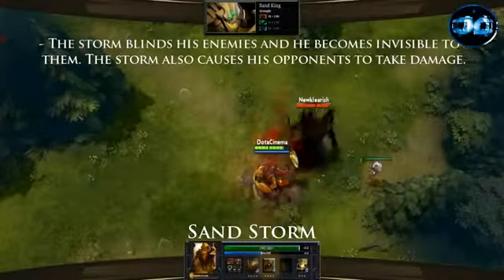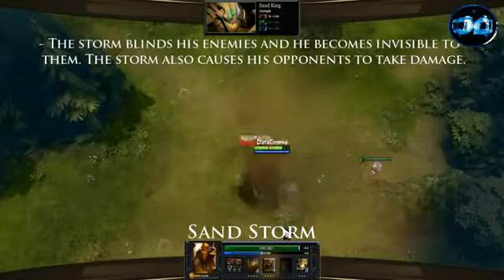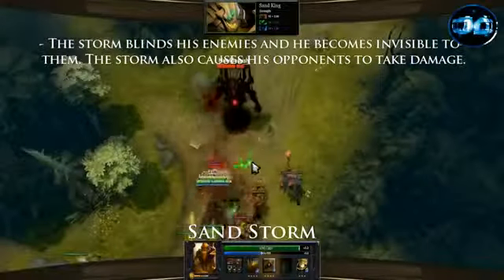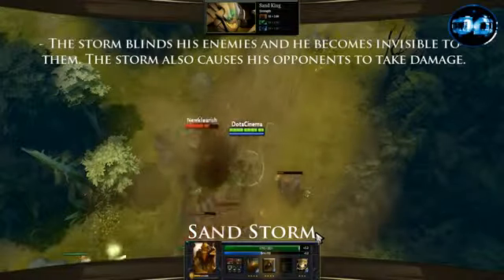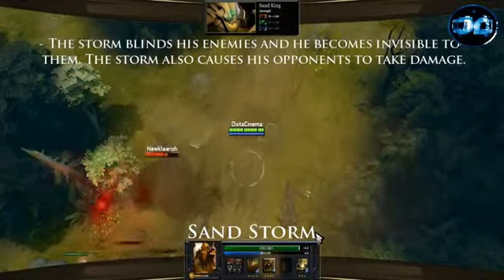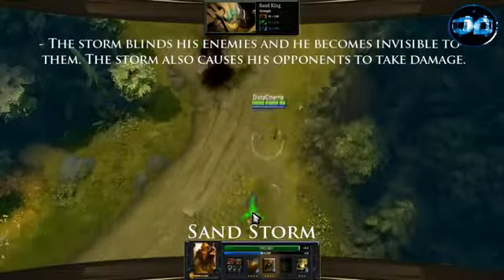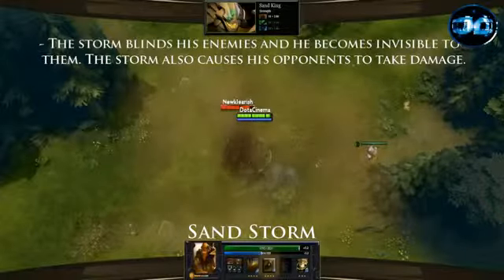His second ability is named Sand Storm and it's a 525 AOE spell that when used will create a Sand Storm which will deal 80 damage per second and cause Sand King to become invisible. This is a channeling spell that you can leave on for up to 80 seconds at level 4. When you stop channeling the spell there's a 1.5 second delay before Sand King will be revealed. This is a great harassing tool but an even better escape mechanism.